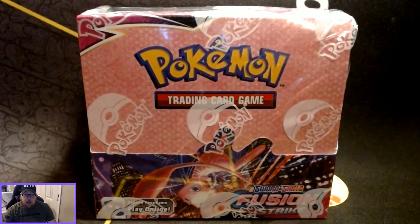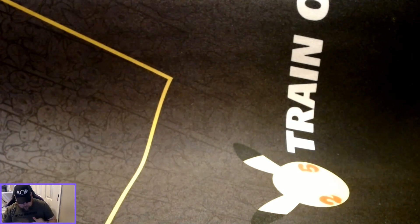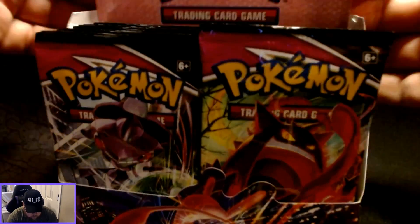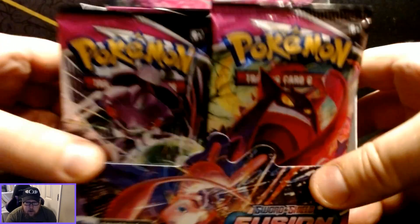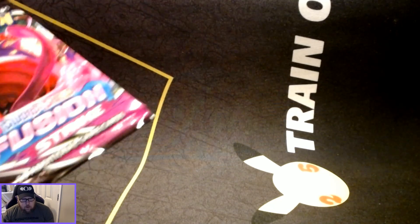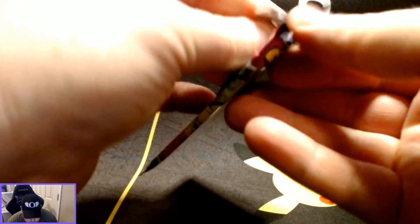Alright guys, welcome to another opening. I'm going to be doing a booster box of the Fusion Strike today. Let's get this thing open. With Gengar right there on the top — you can see it on the topper — Fusion Strike. I'm going to go ahead and actually set the box up here and get it out of the opening space, and then all of my cards I'll probably stack elsewhere as we go along.